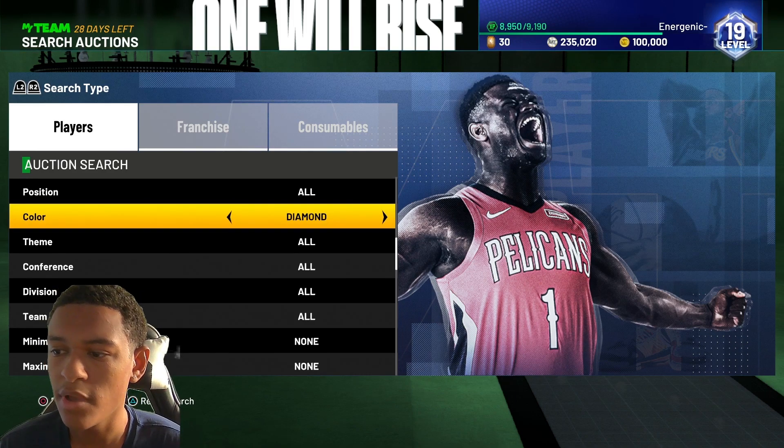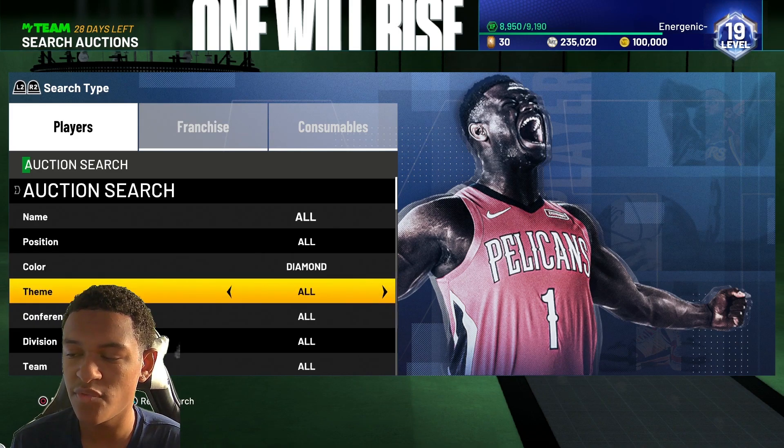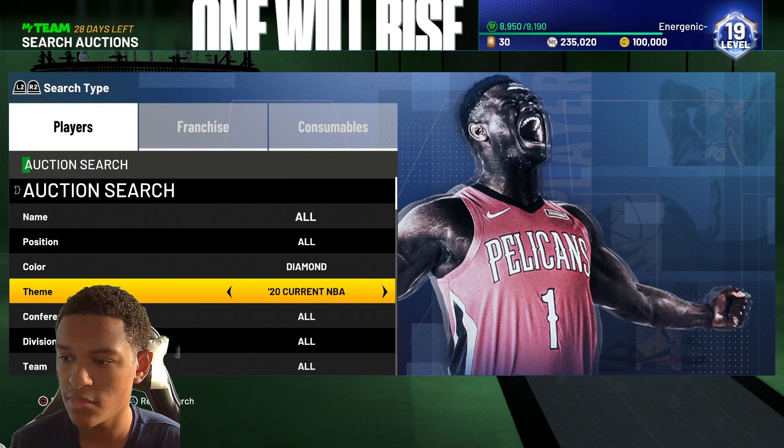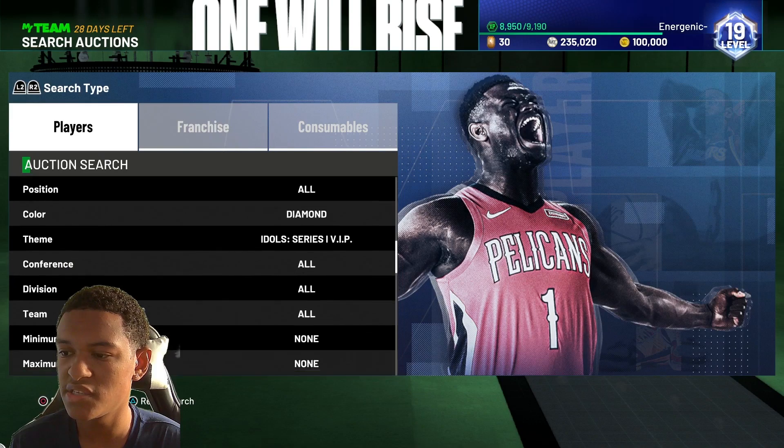Next up, the Diamond filter. If you want to snipe both Alonzo Mourning and Paul George on the same filter, go Diamond, then for theme select Idol Series 1 VIP — that leaves you with just Paul George and Alonzo Mourning.